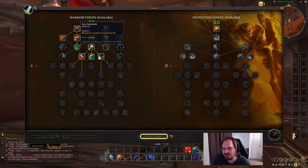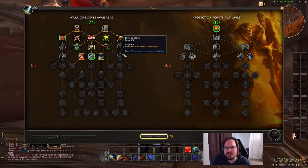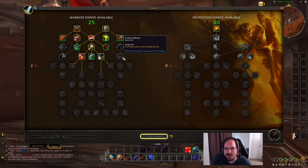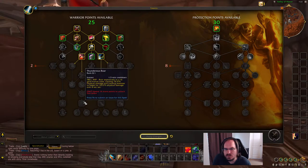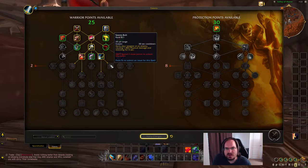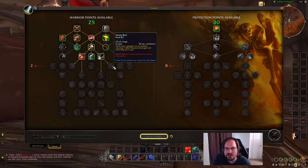There are lots of good options. We're going to want to come down into Shockwave and potentially Avatar. Seismic Reverberation - where Whirlwind or Revenge hitting 3 or more enemies hits them again for an additional 50% damage - we're going to be doing that all the time in a dungeon. And your auto attacks having a 15% chance to hurl weapons at your target and 3 other enemies in front of you just spreads AoE around to increase threat generation.